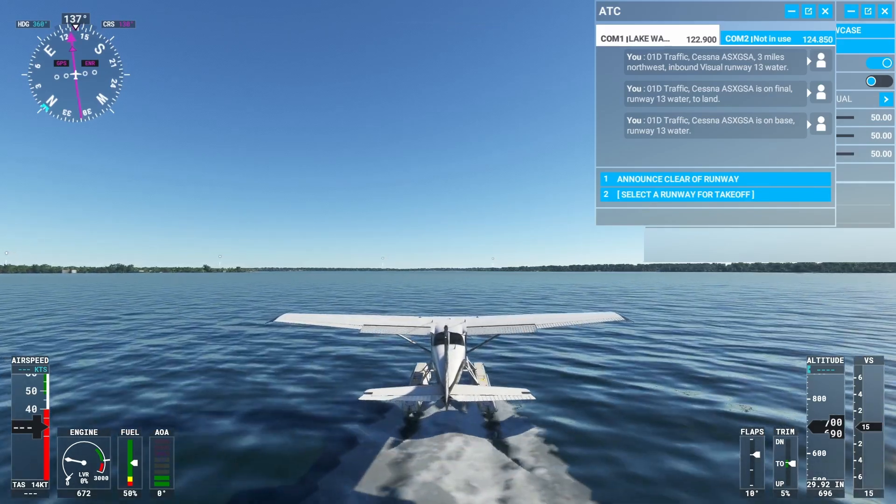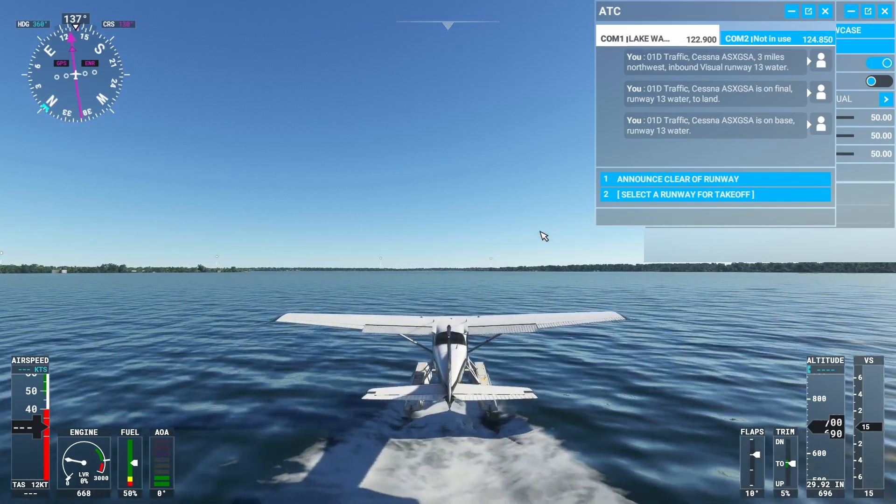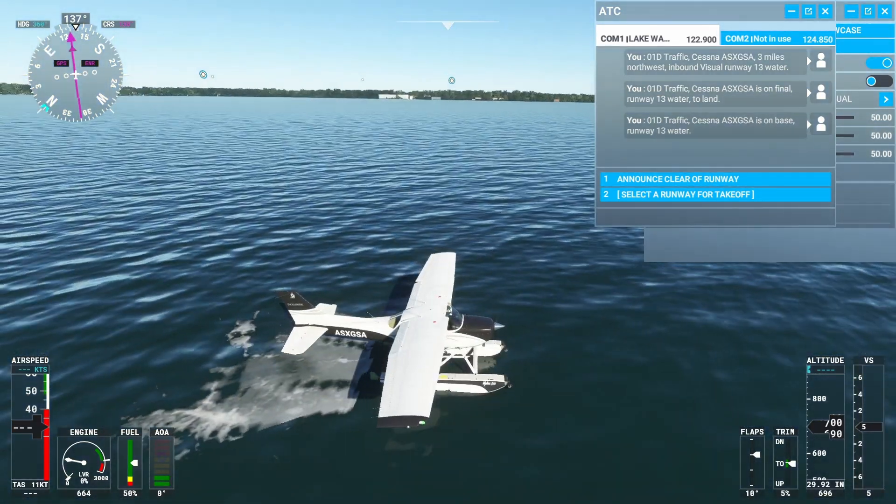Welcome guys to another Microsoft Flight Sim video. Today we're going to be trying to take off and land the Cessna 172s, which is a water airplane. This is going to be really interesting.